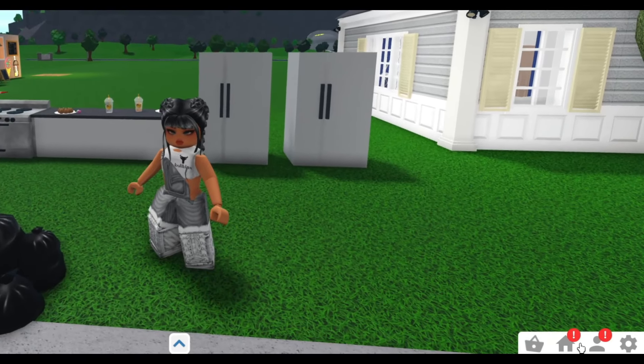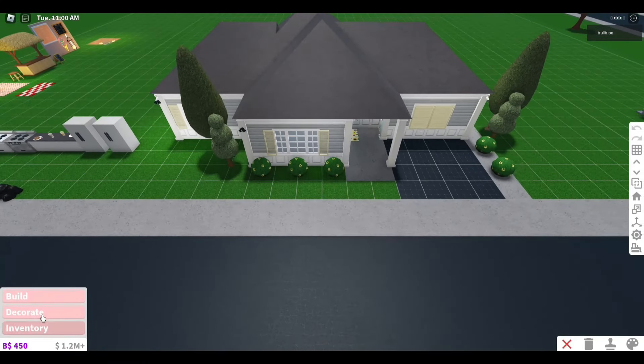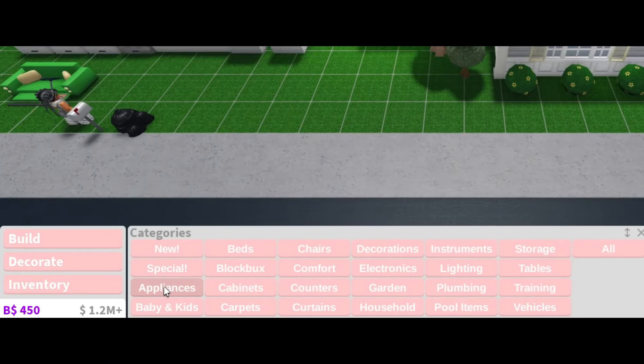The first thing you want to do is click on the little house icon at the bottom of your screen and go into build mode. Now click on decorations, then appliances, and buy yourself a fridge. Obviously, if you already have a fridge, you don't need to buy one. So place down your fridge and you can now come out of build mode.